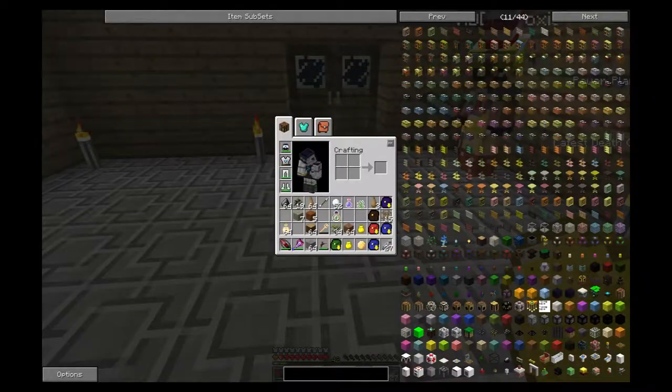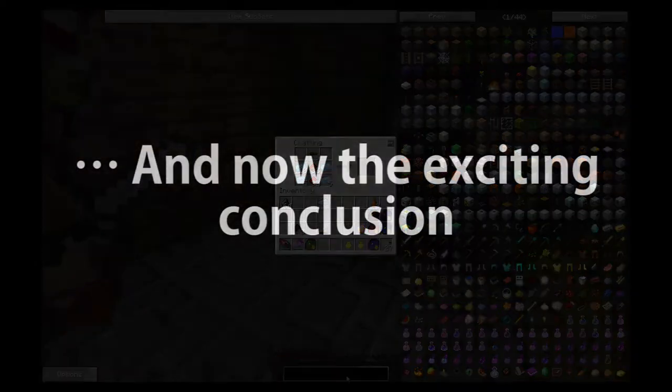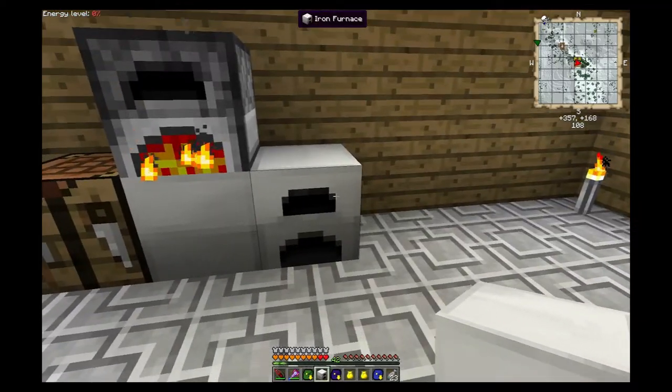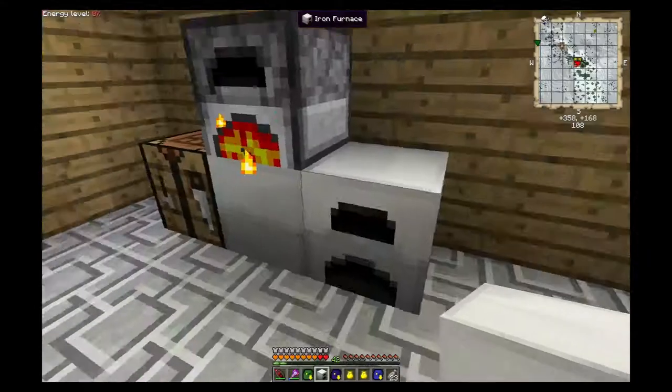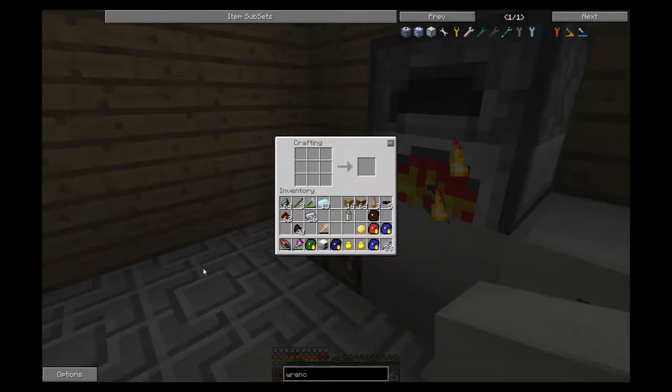The machinery we're going to be making today - kind of as a baseline - is first and foremost a generator, a coal-fired generator. We've got some iron refined and some iron furnaces built, as you can see right here. They're just like regular furnaces but a little more efficient, so they're nice to have if you need to get some things cooked.